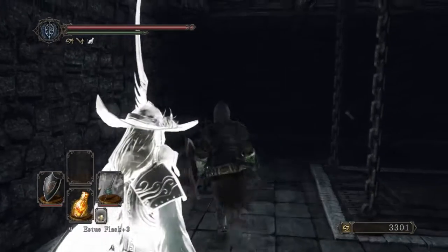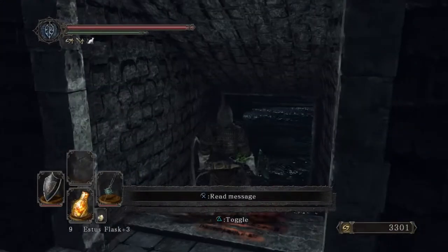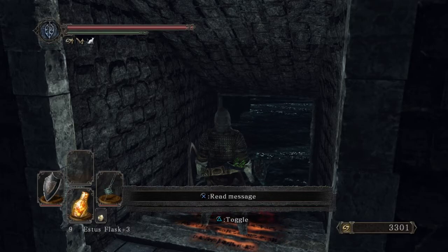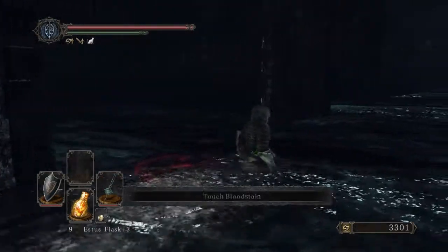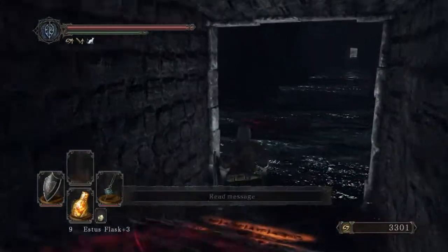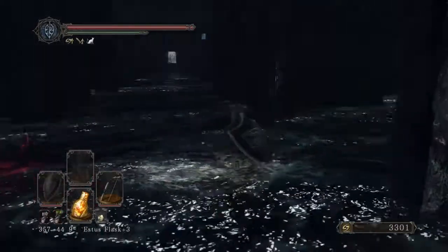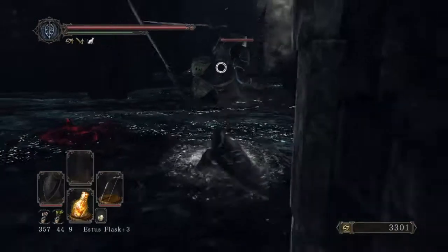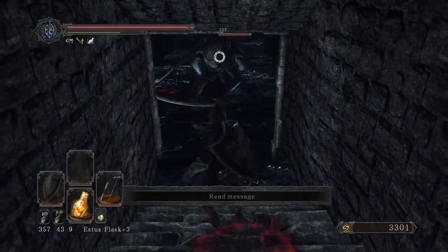Yeah, that's Lucatiel, and since her AI is not the best — oh lord, there's a Flexile Sentry down here, isn't there? Yep, sure is. I don't feel bad at all about cheesing these enemies with a bow, because he can run freely through water and I can't.